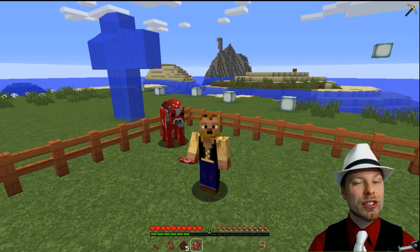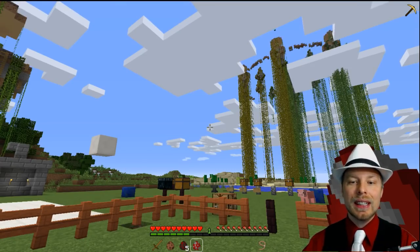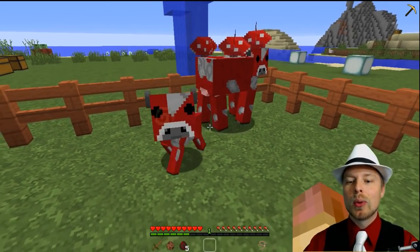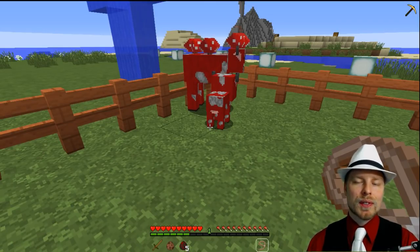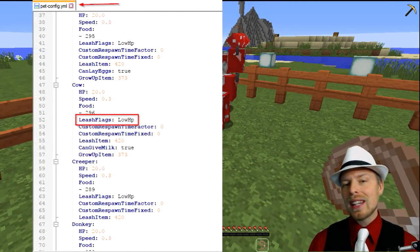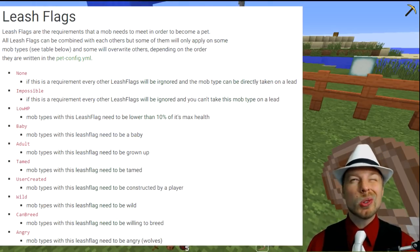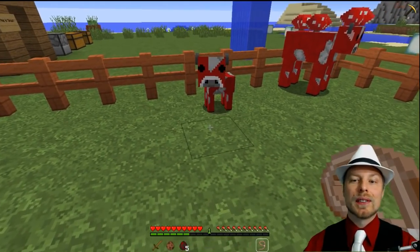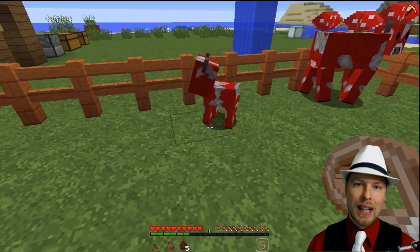But right now we're just going to get into how to use it and some of the quick things to set it all up. It's really easy. So every mob on the server has a config file, and you can set how you capture it. There are a lot of different options you can set. By default, most of them are set to low HP — under 10%. Some of them have to be tameable. Horses, for example, you tame them and then you can capture them.